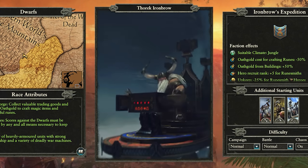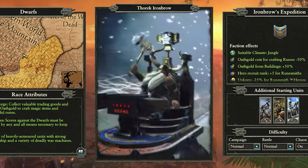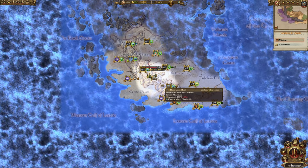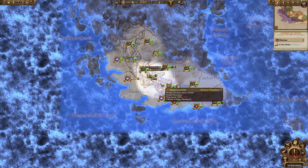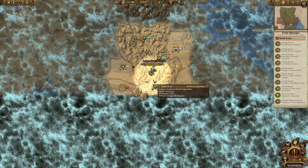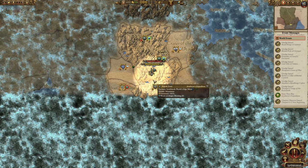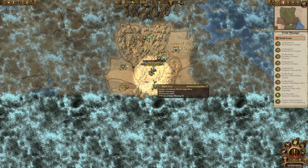Now I'll break down every single thing you need to know about Thorrek Ironbrow's faction, the Ironbrow Expedition. In the Vortex campaign they start in Thrice Cursed Peak in the southwest corner of Lustria — because we definitely needed more lords to start there. In Mortal Empires he starts in Karak Azorn, in the southeast corner of the map in the mountain pass between the desert and the jungle, where you are pretty much going to attack every single person you see.